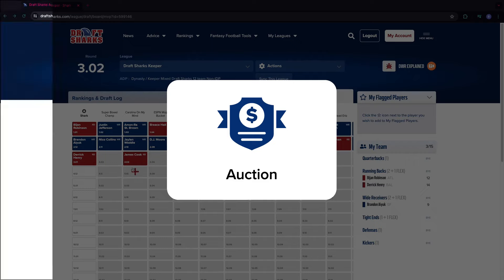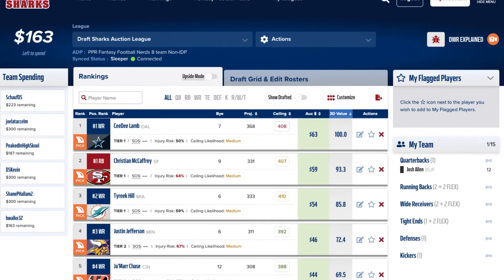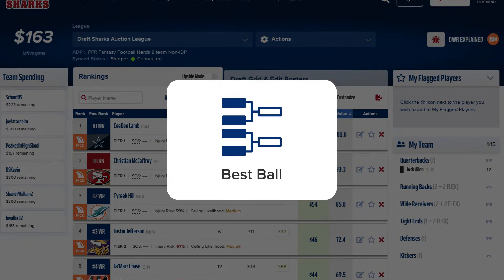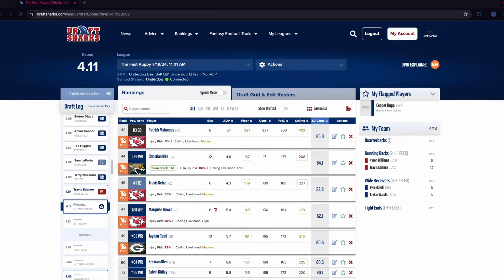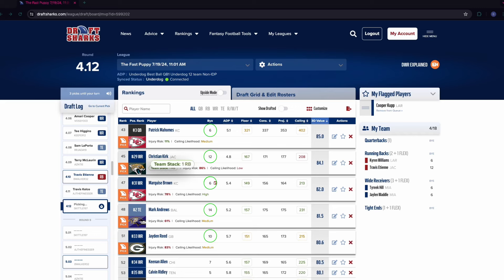Auction drafts: based on your total budget and selected auction strategy, we'll tell you how much each player is really worth in your auction. The values will adjust during the auction as you and your competitors win players. Best ball leagues are similar to the normal draft war room, but with more emphasis on upside, weekly variance, and team stacking.